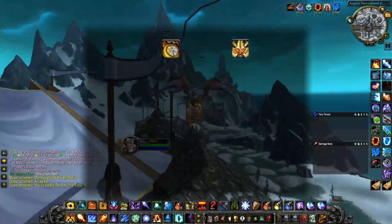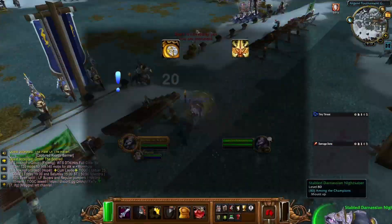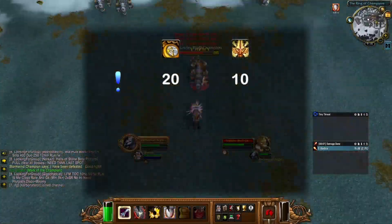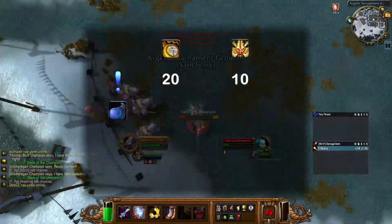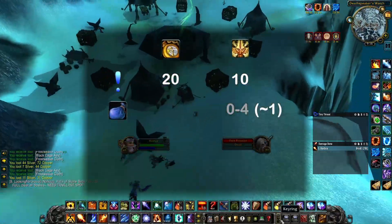Now, if you have all daily quests unlocked, you can expect to run through all nine of them in about 20 minutes of game time and receive a guaranteed 10 Champion Seals. On top of that, you'll get four Champion Purses, with a chance of containing one additional Champion Seal in each purse, but on average, expect to find just one additional in total.